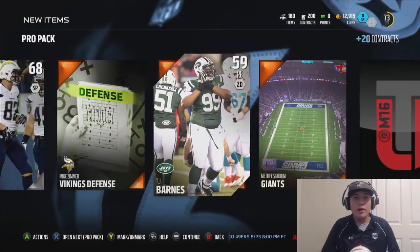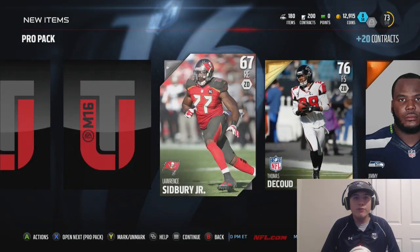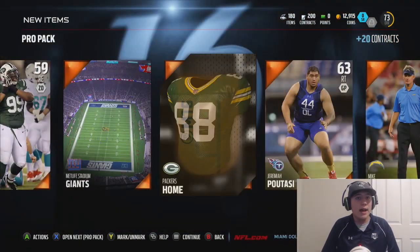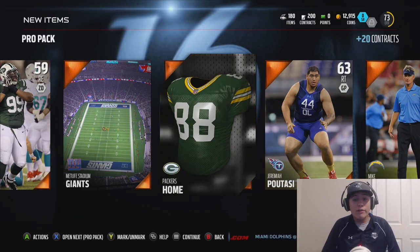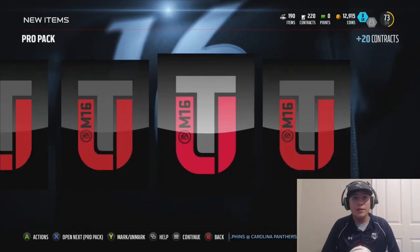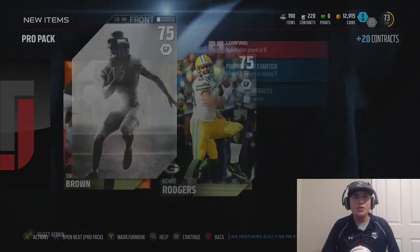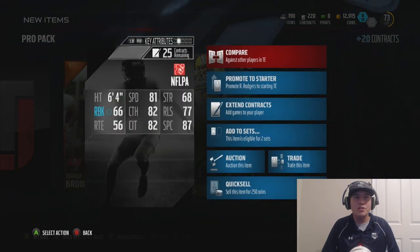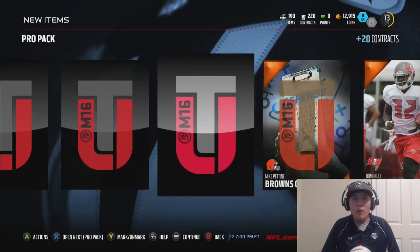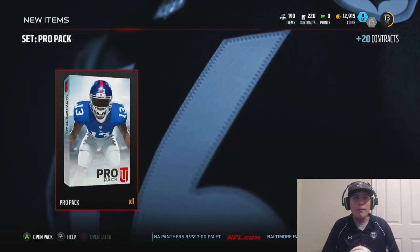Let's see what we can get out of this next pack. We are getting a TJ Barnes, and we're getting a 76 free safety — he's not going to help me out because I already have an elite there. I got Earl Thomas from the Madden Rewards, he was a good card to start off this year. We're going to get a 75 Richard Rogers. I feel like we've pulled a bunch of Packers players so far — I don't want them, I want more elites.